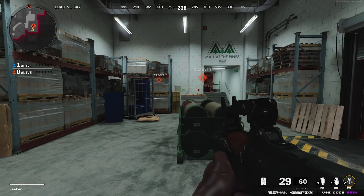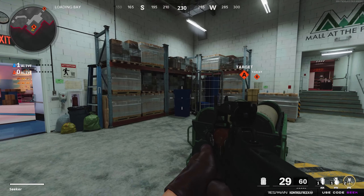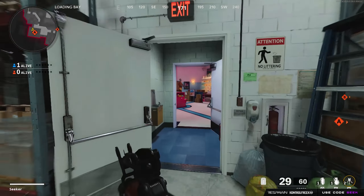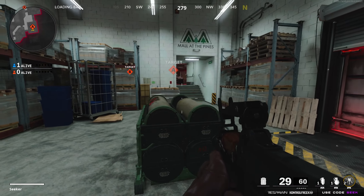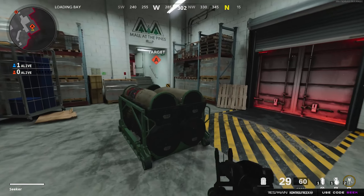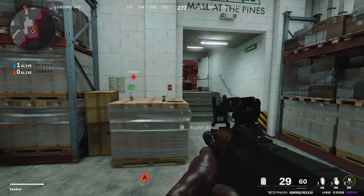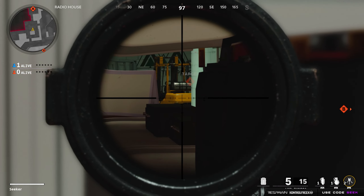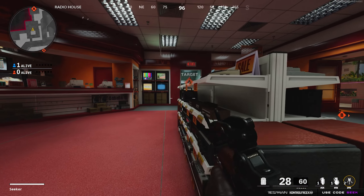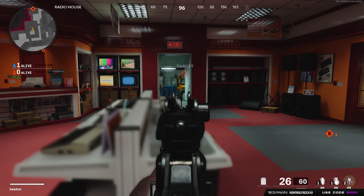A bomb site on this map is very enclosed, but I did find a couple of things worth noting. They're not amazing in terms of protection, but in a 1v1 or 1v2 situation these spots can come in handy. Starting off, you can crouch under here and see through the little holes of the shelf and see inside the bomb site. If you know somebody's head-glitching there, you can pick them off with a sniper and cover the bomb that way.